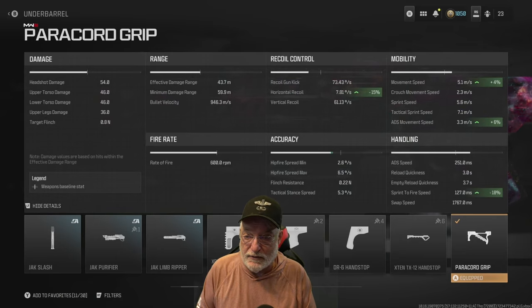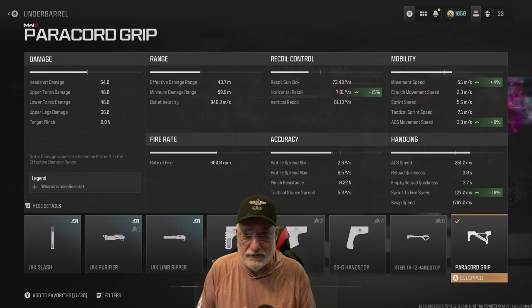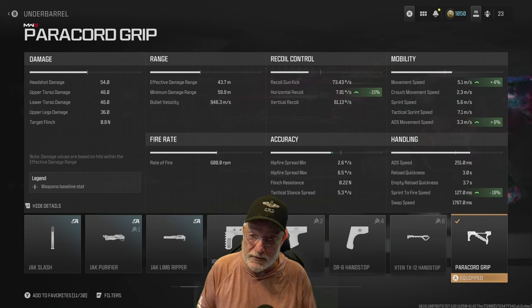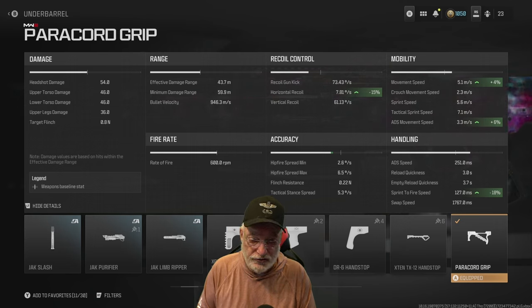The first round is hitscan all the way out to 43.7 meters. The paracord attachment gives us all green with no red. Horizontal recoil is somewhat handled. Movement speed is increased slightly, as is ADS movement speed to 3.3 meters per second — a decent number for an assault rifle. Sprint to fire speed gets us down to 127 milliseconds. These numbers are composites for all of the attachments hung on the Stig.